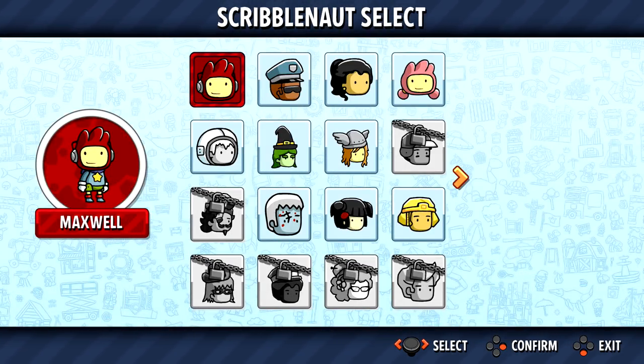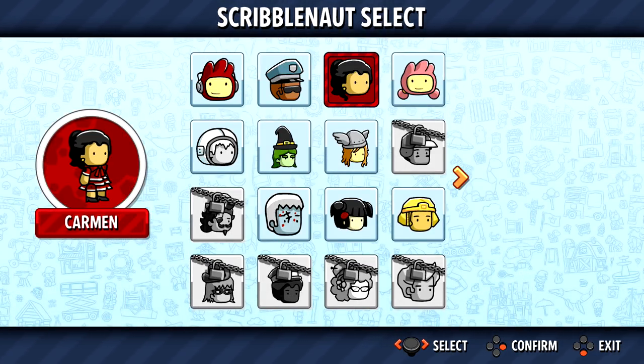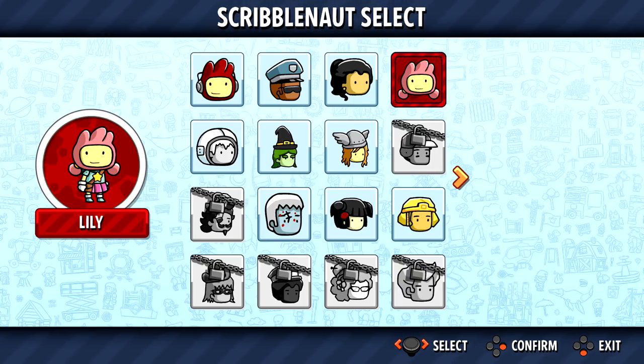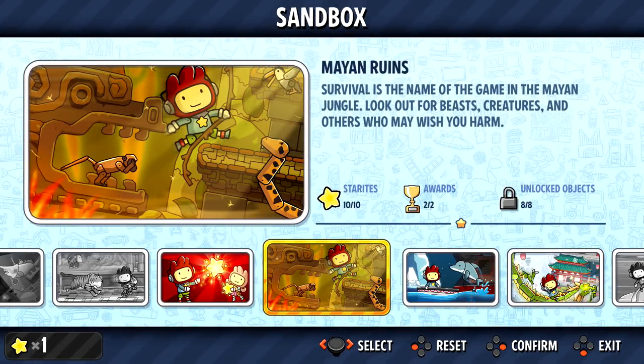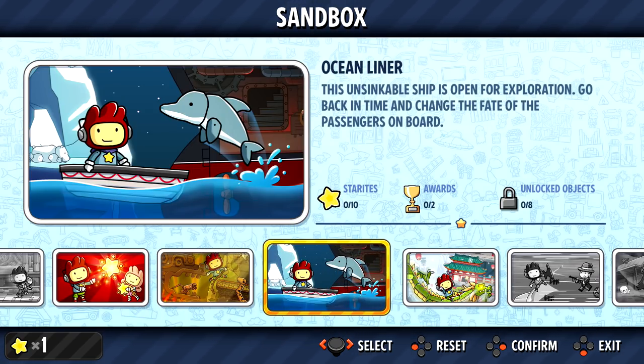We started Sandbox Mode and completed the Mayan level, which is the first level. Today we'll be playing as Lily, because it sort of seems obvious to start with Maxwell and then move on to Lily, or vice versa. Lily's pretty cool. We finished the Mayan Ruins, got all the Starroids, awards, and unlocked objects, so now we're moving on to the Ocean Liner.